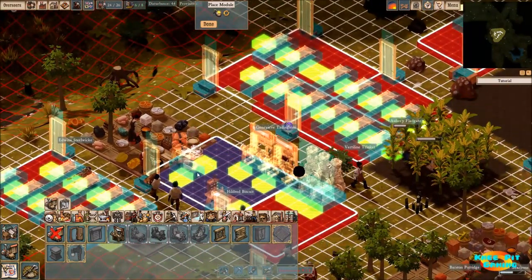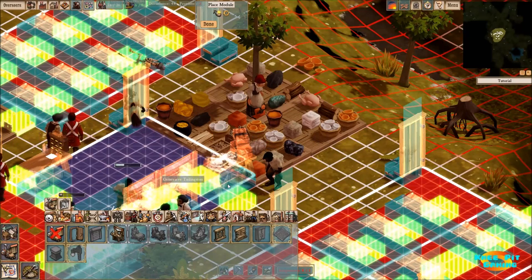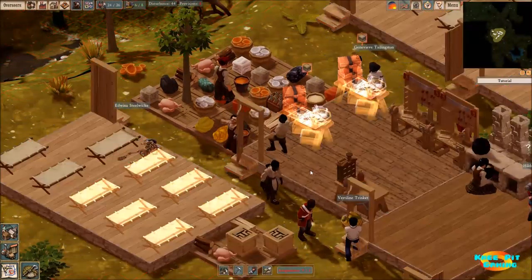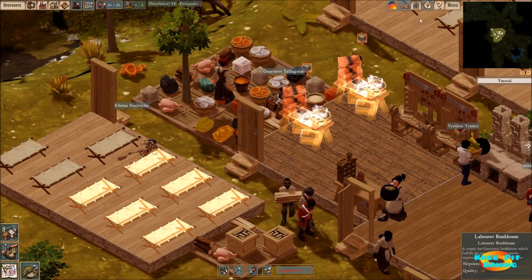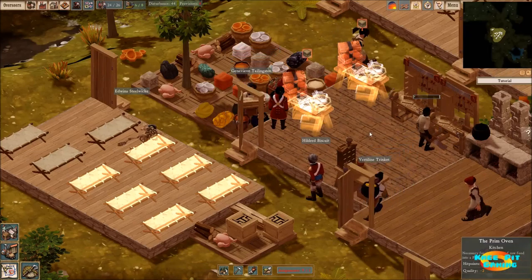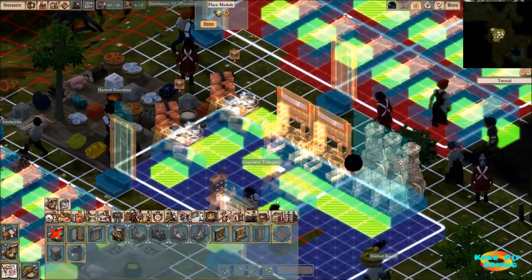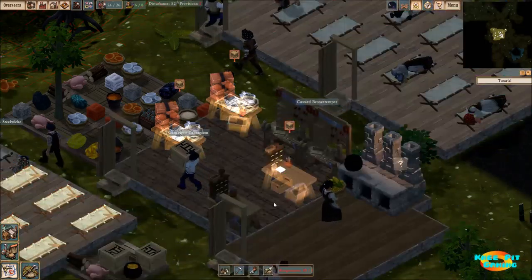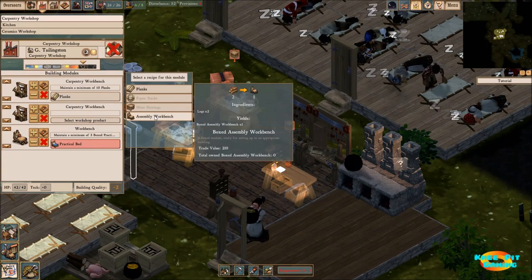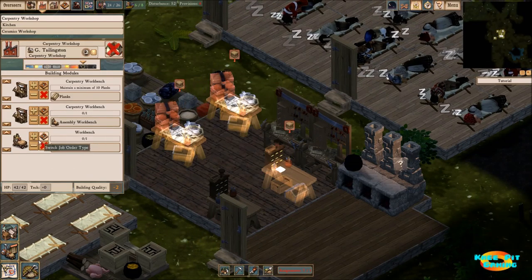One thing I'm not quite sure about in this game is when you place things, the colors get messed up. We're going to put one decor workbench there and a second one here, spreading things out. My ongoing worry is that I'm going to run out of space for my carpenter, but I'm beginning to think that's okay because there's only so much one group can work on. I also want to get another assembly workbench in here as well.